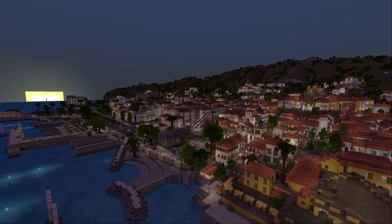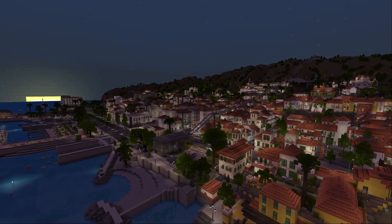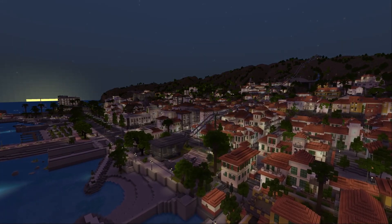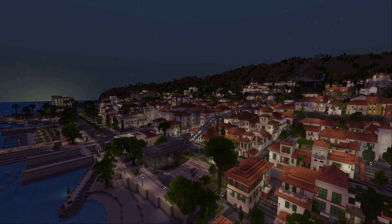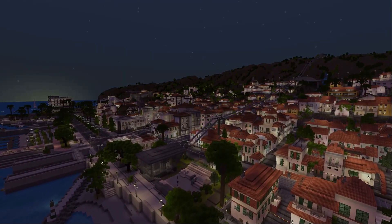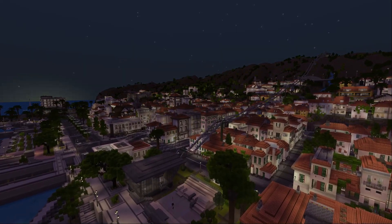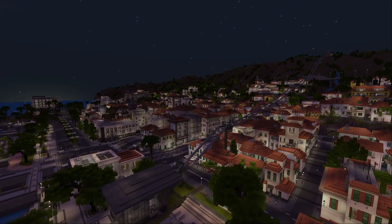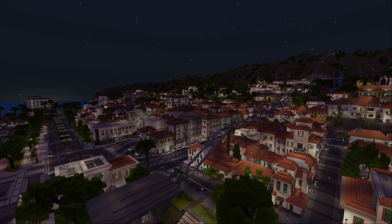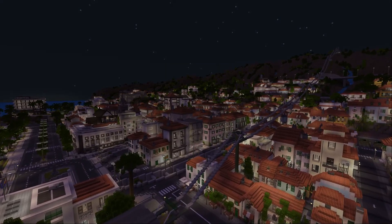Today we're going to be taking a look at Dream Island, and it's basically their take on a vacation island. To tell you the truth, I believe that this could exist out there somewhere. Pixelbister always puts a good amount of detail into their maps — they're always big, there's always plenty to explore — and true to form they really nailed it with this one.